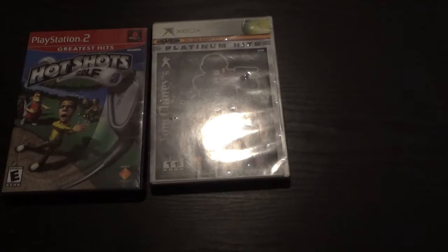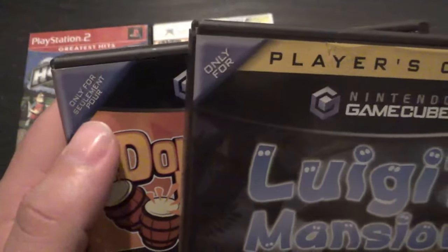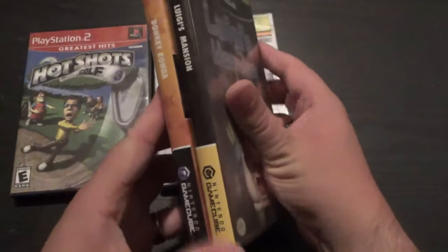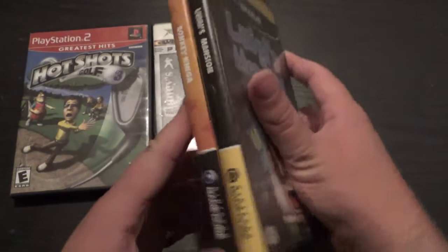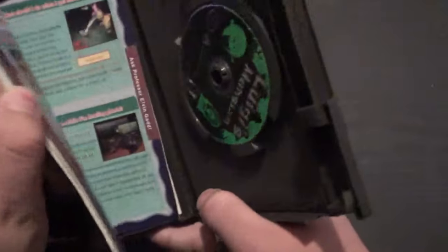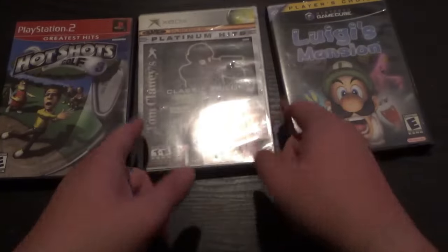Lastly, we have the GameCube's Player's Choice — this is Luigi's Mansion. Player's Choice is up above, but I don't think it's that distracting — it's just a tiny yellow banner. Other than that everything's basically the same, except the end labels are now yellow. I don't think that's too offensive. Honestly, I think the GameCube one's fine. The inside of the box looks basically the same. You can get Nintendo Power though.